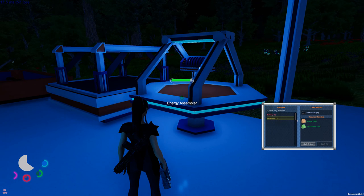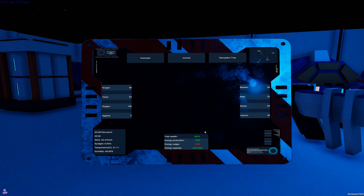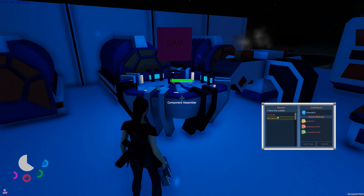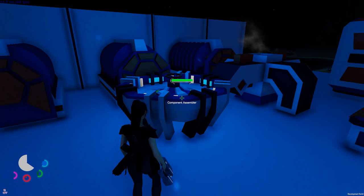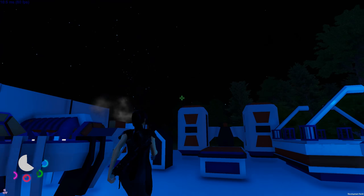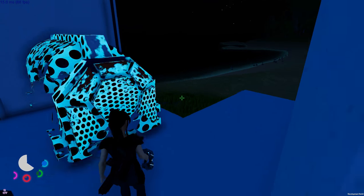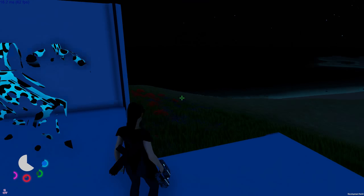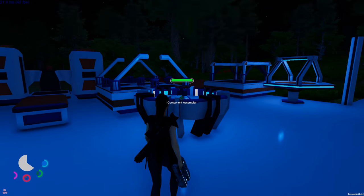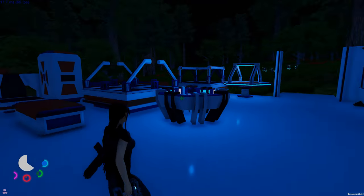We need water in any case and some food - let's make another generator. We need one copper as well. Let's see quickly - yes, we are way over on materials. Let's put a power generator down right here. I want to put another generator in this corner.